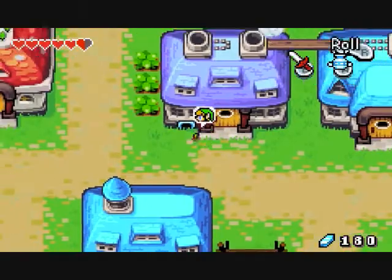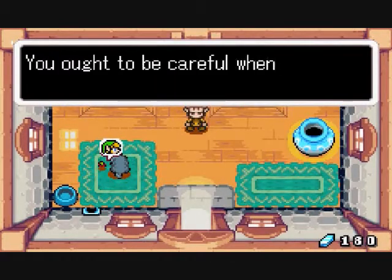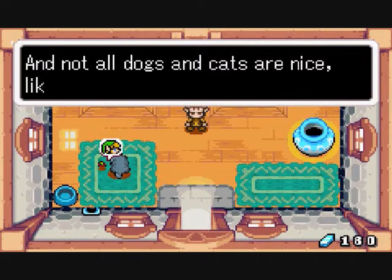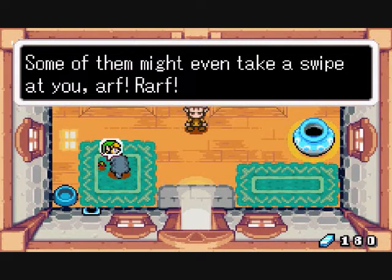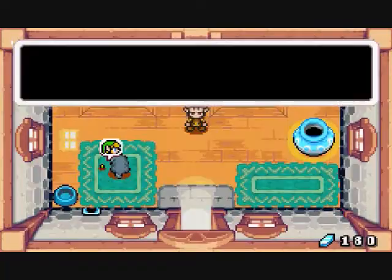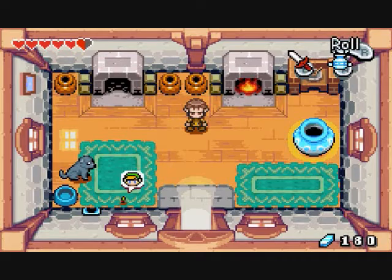That cat wants to hurt you, so get away from it. Here's a house. You want to be careful when you're running around — you're awfully tiny. Not all dogs and cats are nice; some of them might even take a swipe at you.